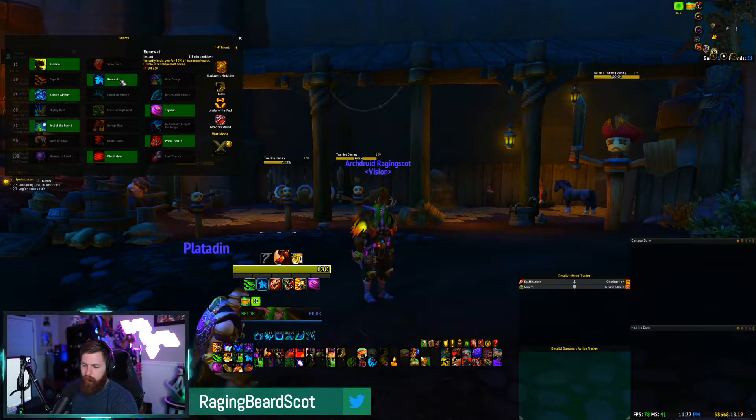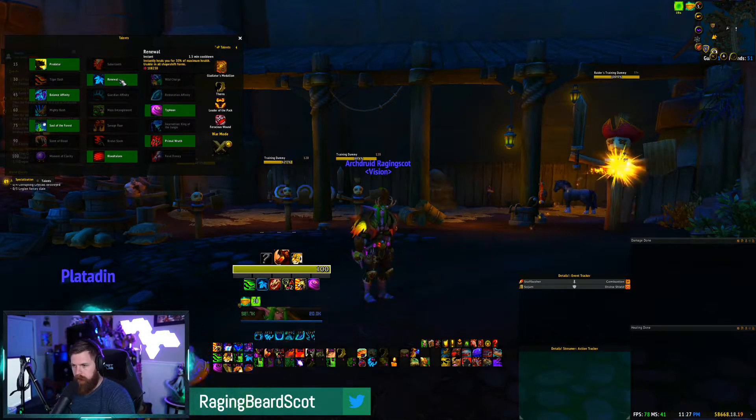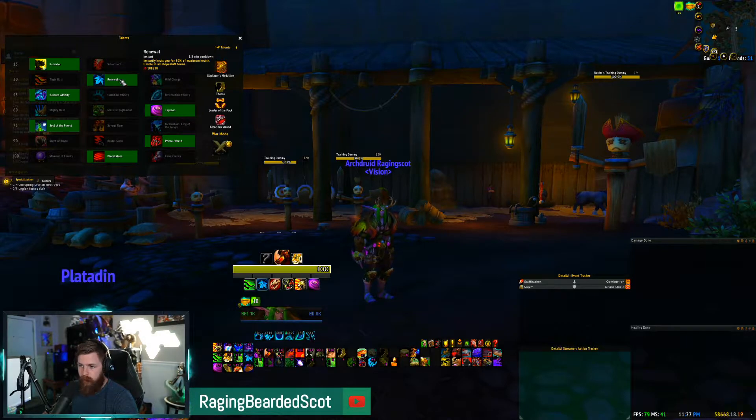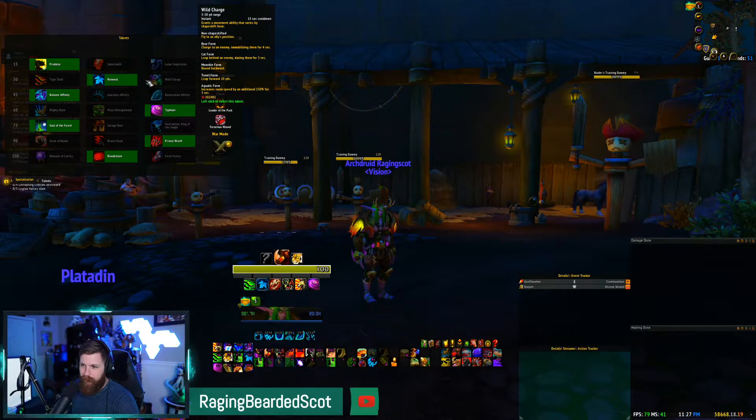For the level 30 row I almost always go with Renewal — it helps the healers, lets you take a little more risk, and in a scenario where the tank goes down you can pop Bear Form, use Survival Instincts, and cast Renewal on yourself to keep things flowing while waiting for a battle rez. Wild Charge could be useful but it feels more like a PVP ability for Feral.